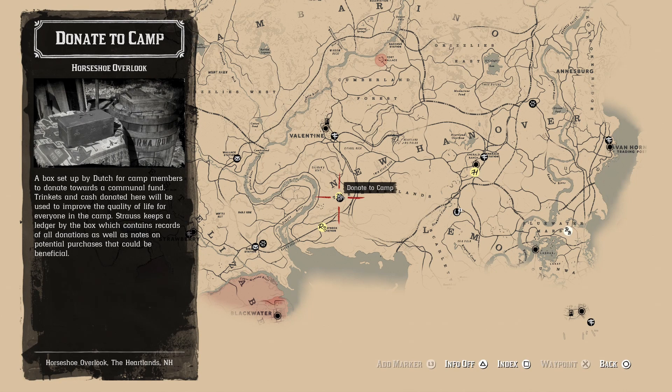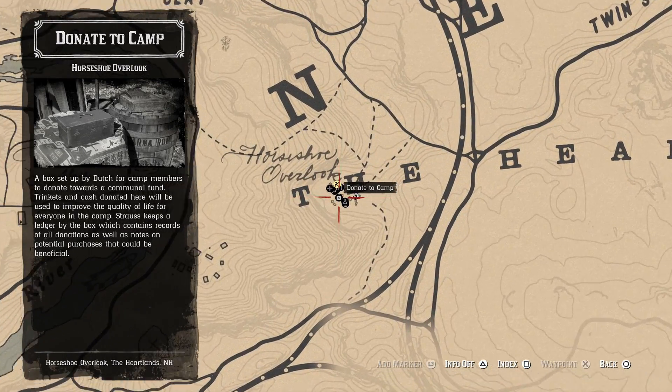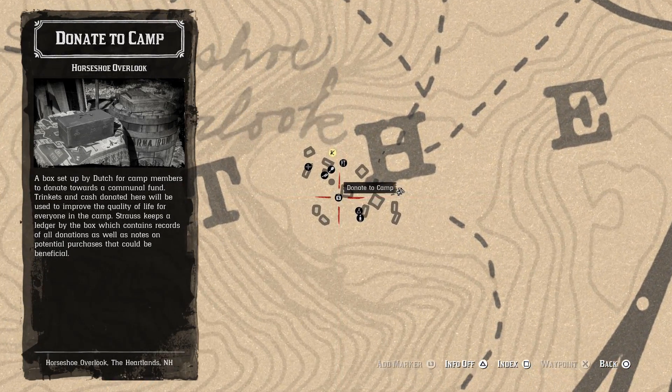Welcome to Red Dead Redemption 2, it's Abyss, and in this video today I'm going to show you how to unlock the trophy slash achievement called Give to the Poor. In order to unlock it, you need to donate $250 to your gang's box.